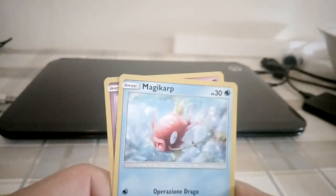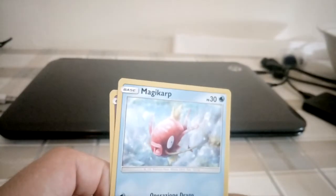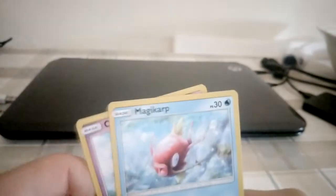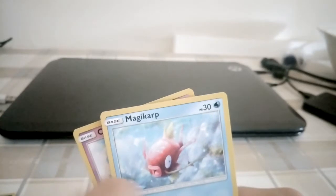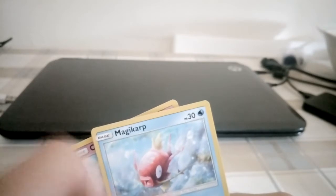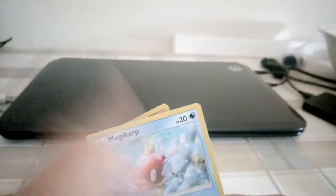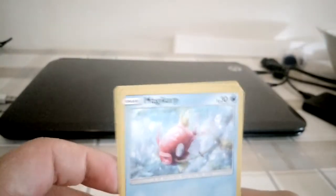Then the Magikarp card. I spent a lot of time hatching Magikarp eggs to do the swap trick. There's a glitch — I don't know if it's been fixed, I think it hasn't because Pokemon Company never fixed it. There's a glitch where you can hatch eggs and save before placing the Pokemon in the daycare.